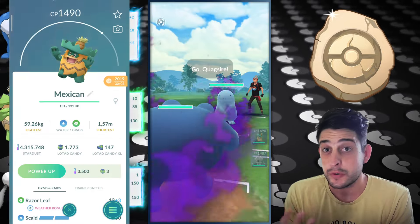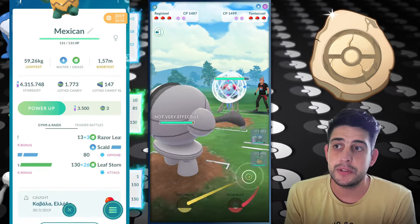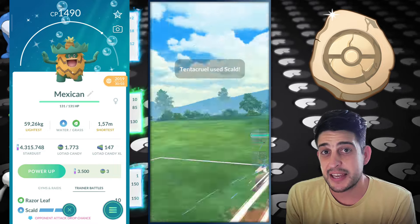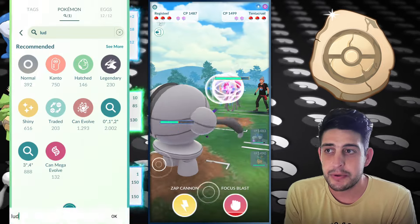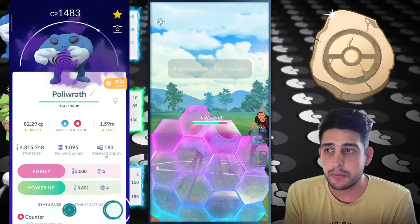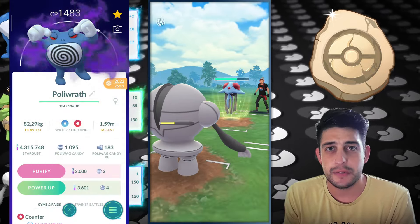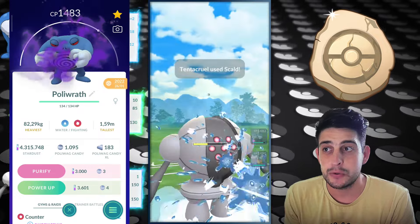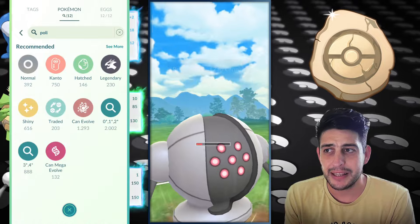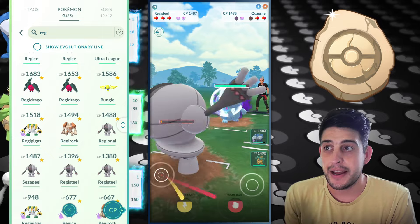Welcome back everyone. We're having more fossil capacity going and we're gonna start off today's video with a shadow Poliwrath up in front, Quaxer at the back, Ludicolo with Registeel. This team is looking to be pretty scary on the charge attacks factor, but at the same time you can push a little bit extra with that Razor Leaf damage or even with the shadow counters. Let's see what is happening here.